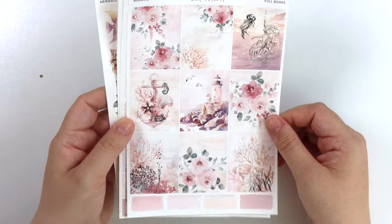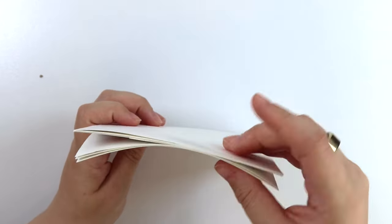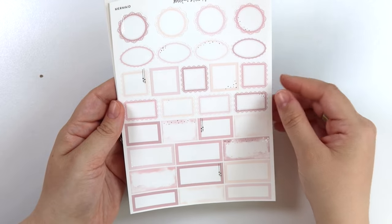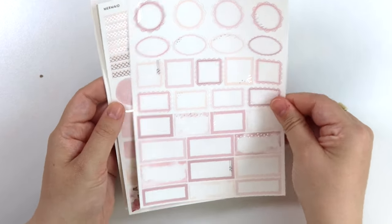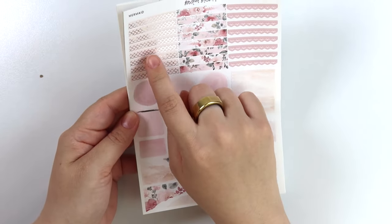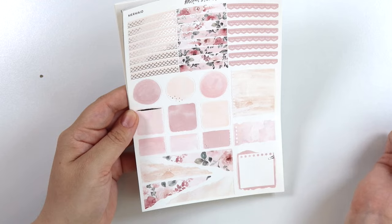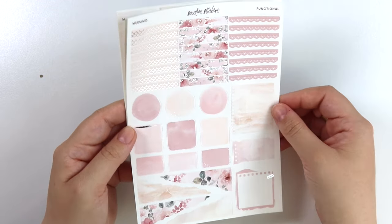I feel like this kit could have gotten away with rose gold with the colors, but I really wanted to do a silver kit for this — so silver it is. The colors are pretty simple: pinky mauve colors and then a light pinky peachy color. Here is the functional page. You have these mermaid scallop headers that are foiled, your florals, and then your lace. Of course the shapes and all the colors, torn paper, and more paper.